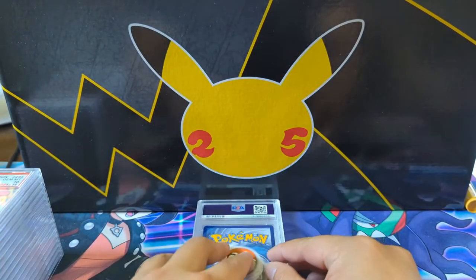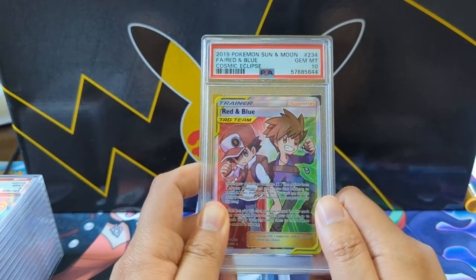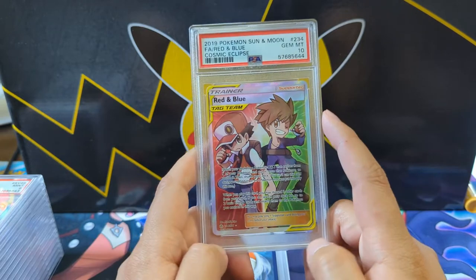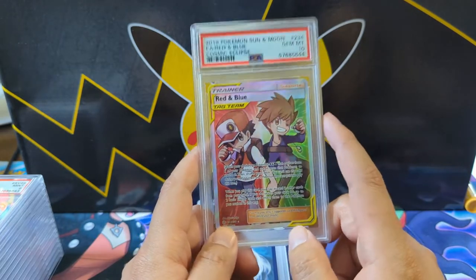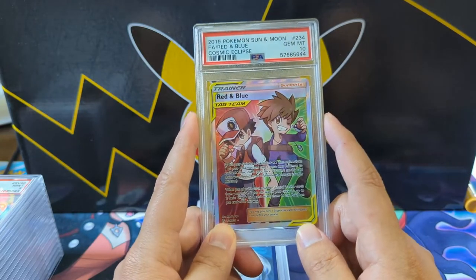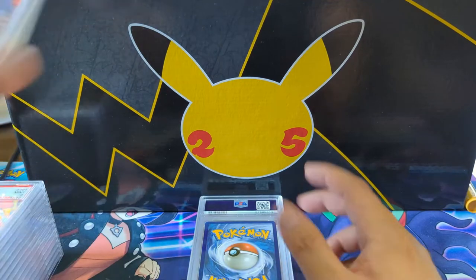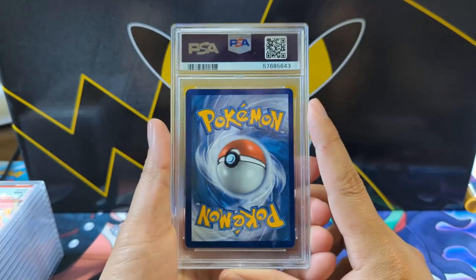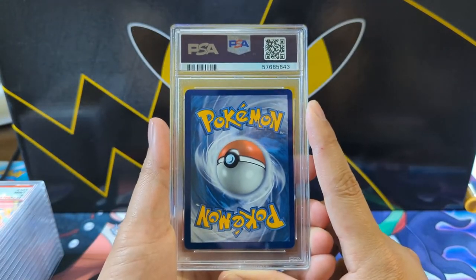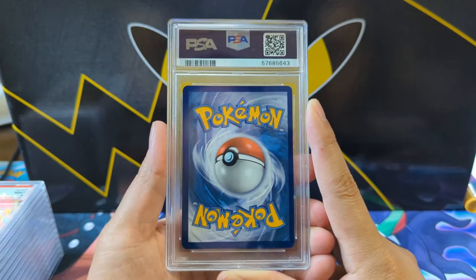Jumping to Cosmic Eclipse — I think this is going to be a very good card to have graded. It doesn't have the waifu factor going for it, but it does have these main characters Red and Blue with a kind of chibi style art, which I really like. One of the few letdowns though — great PSA 10 percentage overall, but this was one I really wanted to have the 10.